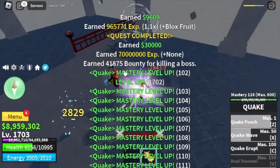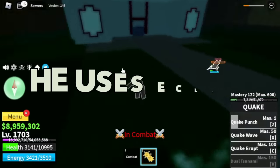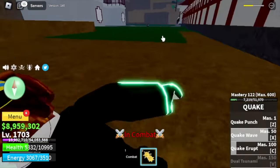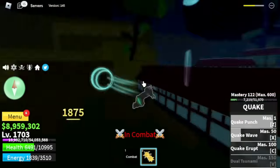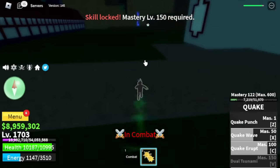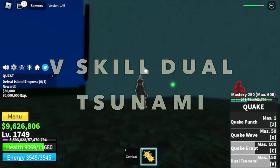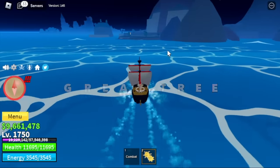We defeated the Island Empress and another player started attacking me, so I fought him — an ice fruit user with iklo, ice fruit, and kabucha. We're using Quake Fruit in combat, so we were at a disadvantage. Kind of a long fight, but in the end — sadly, he ran. I don't know why, but I guess we got lucky. At level 1750, we unlock the Dual Tsunami. We head to the Great Tree and start defeating the Kilo Admiral. Target level here is 1800.